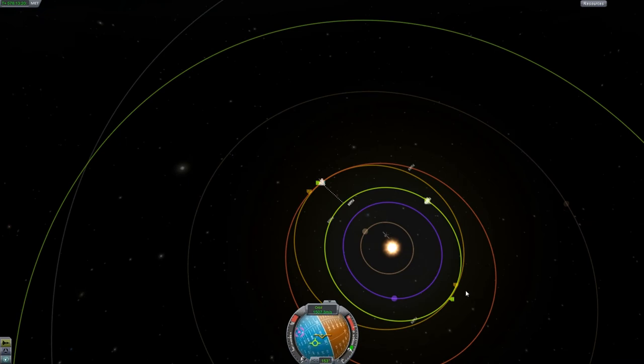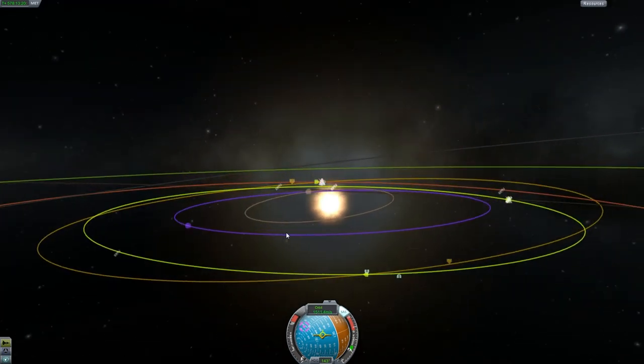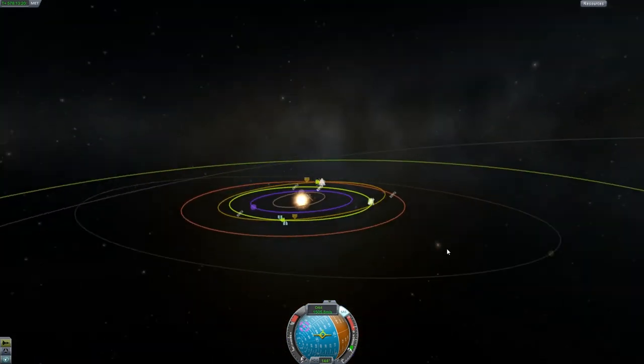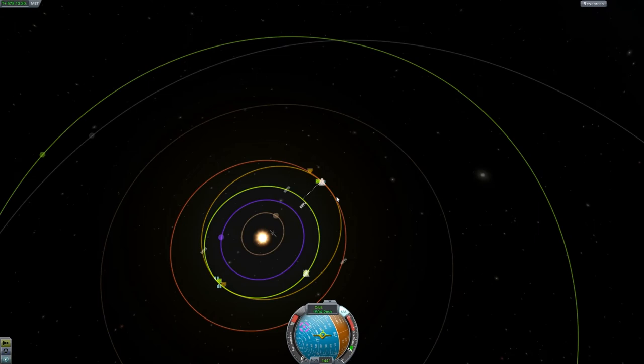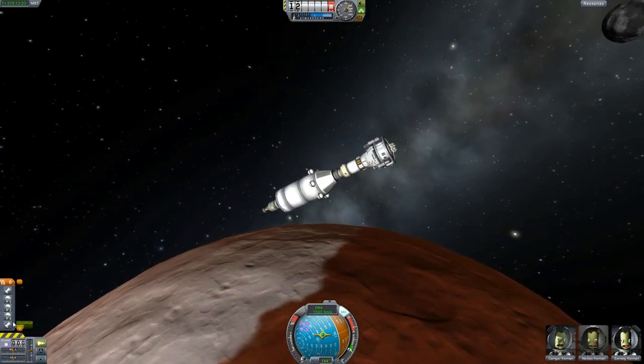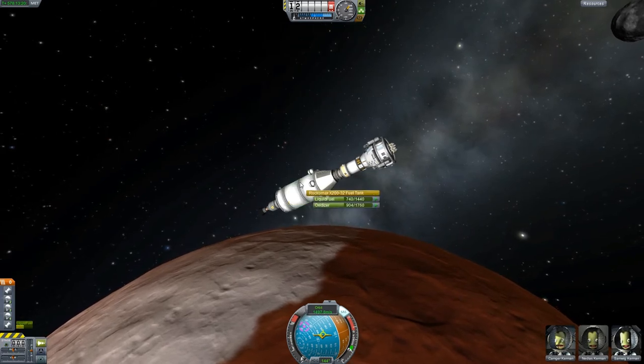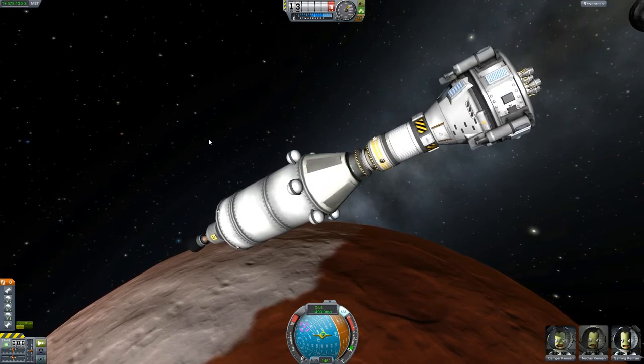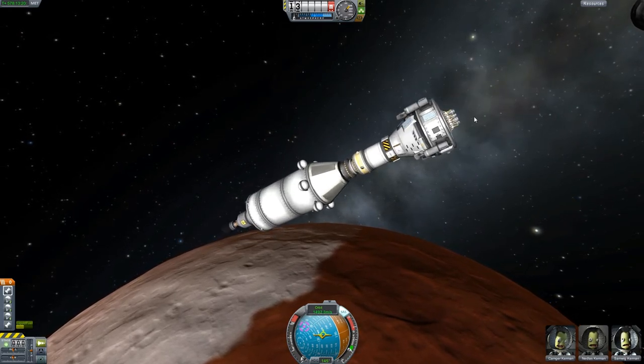I find it very concerning that I'm not seeing a closest approach, so I'm going to burn a bit more and hope that one shows up. Okay, there we go. So there's my target position, and there's where I'm going to be. I just need to make some course corrections that'll put me on the right path. I still have a lot of fuel, surprisingly. I had more than enough and didn't even realize it.